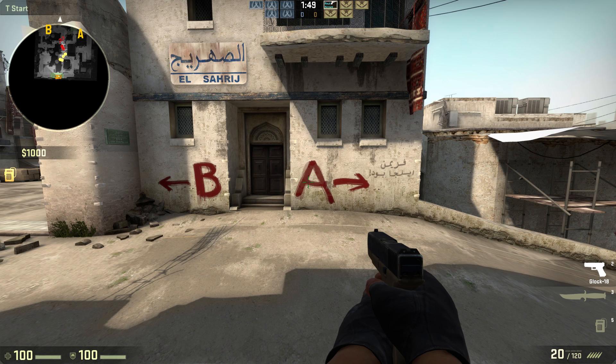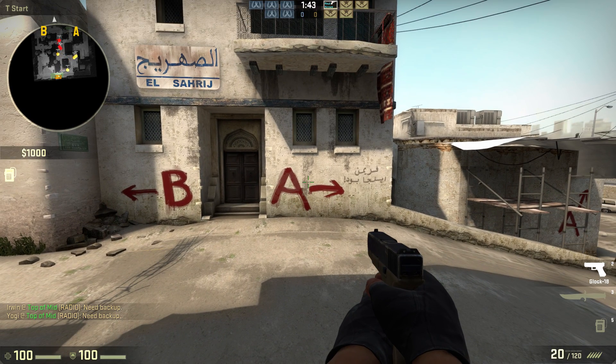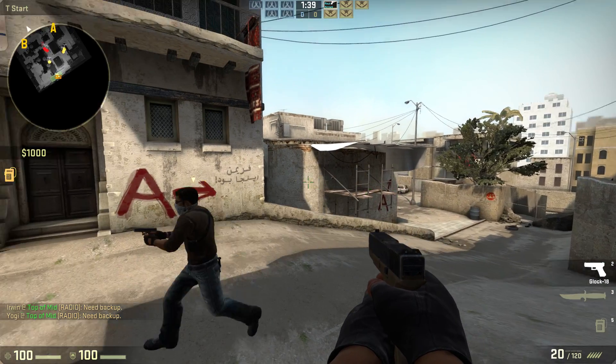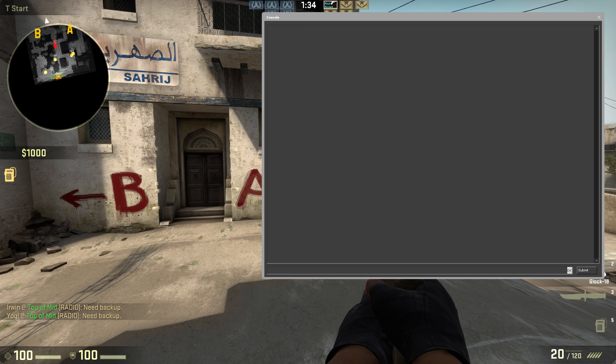But even when you zoom out, you won't be able to see everything on the radar if it is set to follow you, and a big part of the radar will just be filled with solid black. The option to center the radar is not in the game settings, but it can be done if you open the console and write the following command: cl_radar_always_centered 0.